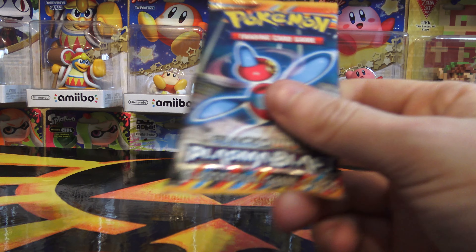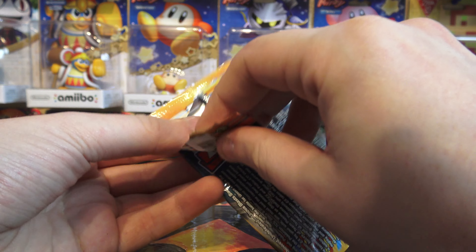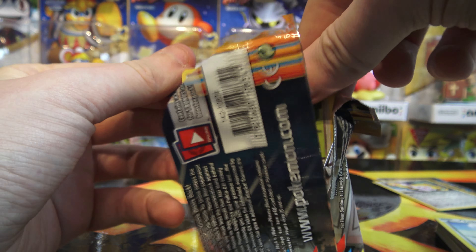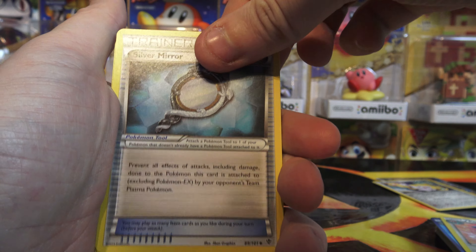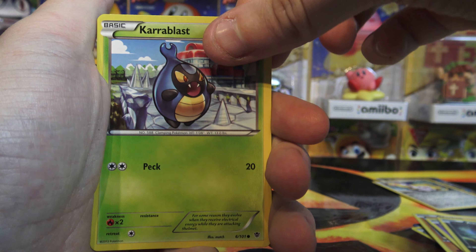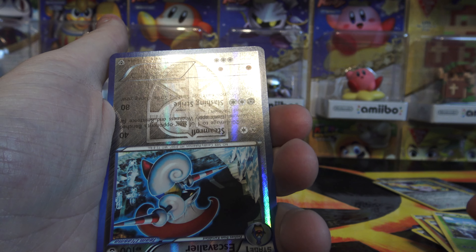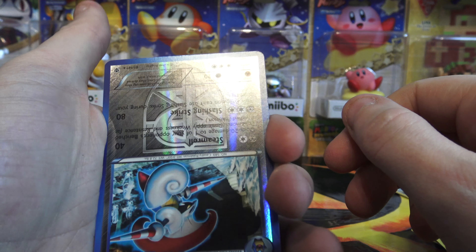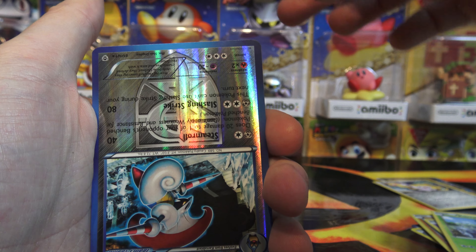We have one pack left, and that is the Black and White Plasma Blast. I've opened one of these before, semi-recently, that I got out of one of these Mystery Power Boxes. Here we go with the last pack. We have Octillery, Porygon 2, Silver Mirror, Teddiursa, Machop, Golett, Axew, Karrablast. An upside-down card — I didn't flip that myself, so that's a mistake. That is a Reverse Rare Escavalier.